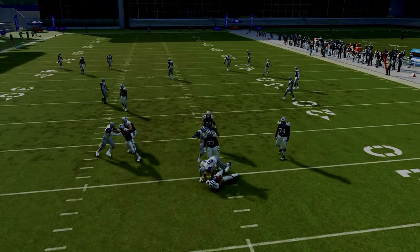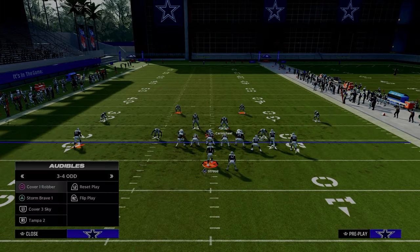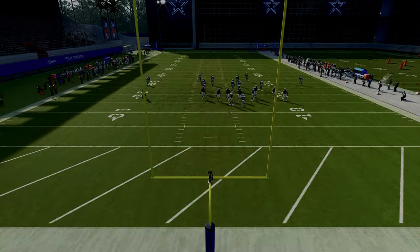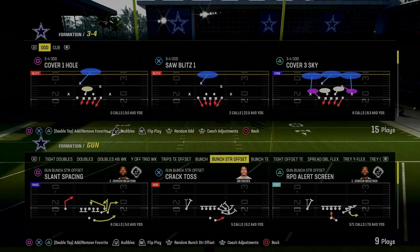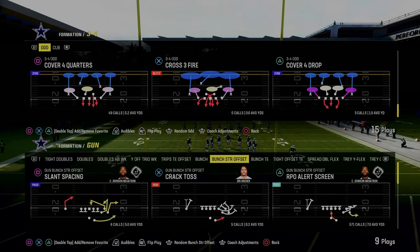As you can see, the blitz comes in right up the A gap. Yes, they can pick this blitz up, but another little factor here — I would probably have this play in my audibles. So you'd grab it out of 3-4 odd. But a play like Saw Blitz One or Pinch Bucko — those kind of blitz angles are really, really good.